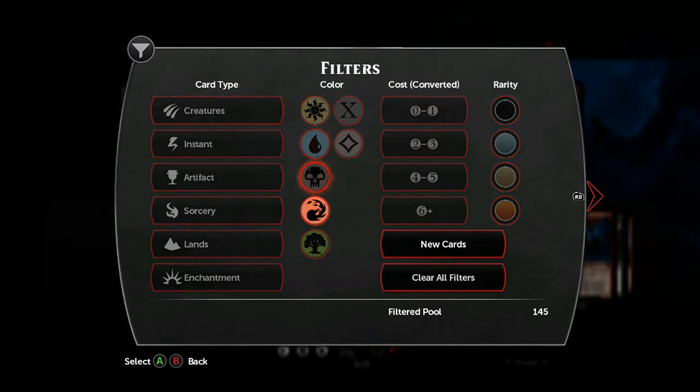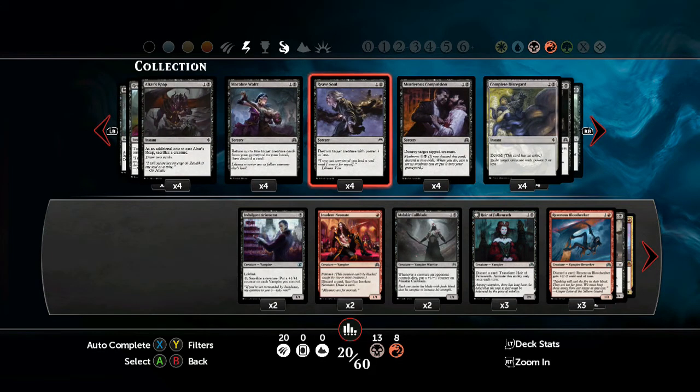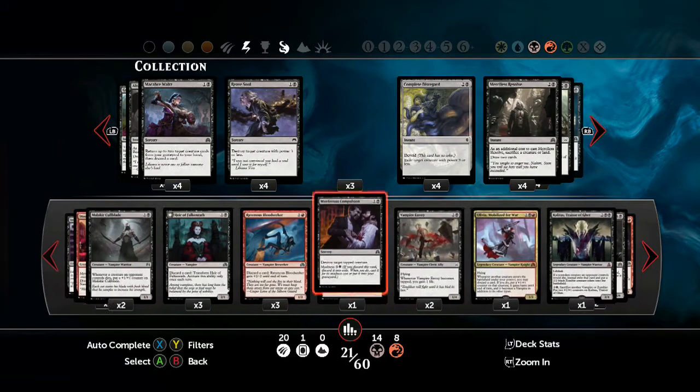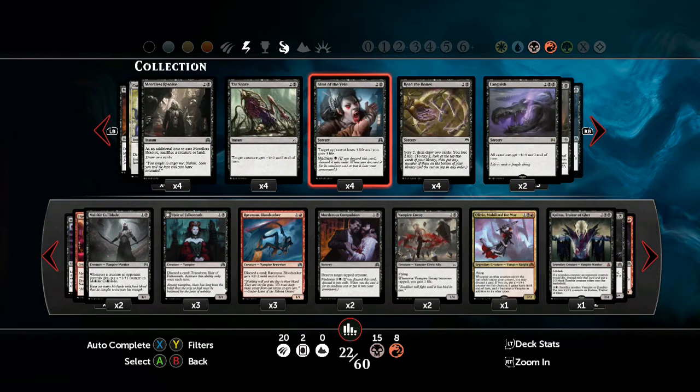Now we move on to Madness spells. One we definitely want to look at straight away is Murderous Compulsion — 2 mana, 2 madness — and it's just a cheap destroy-any-tapped-creature effect. A couple of those will put us in good stead.